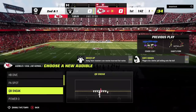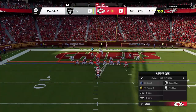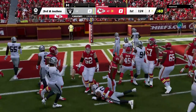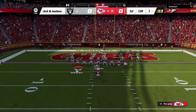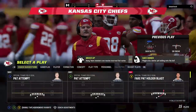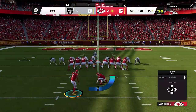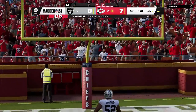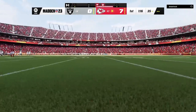They also tuned down the juke-hurdle combo — known as the 'jurl.' A lot of pro players love it because you can change direction really quickly and jump over players. They changed the height and speed of the change of direction to make it more appropriate — essentially they nerfed it. So if you were jurling, that's been toned down. They also reduced the over-steering of the defender on the strip-ball mechanic, which was sometimes leading the defender away from the ball carrier.